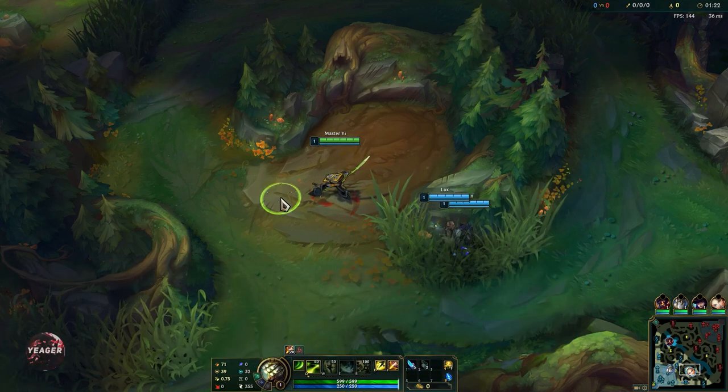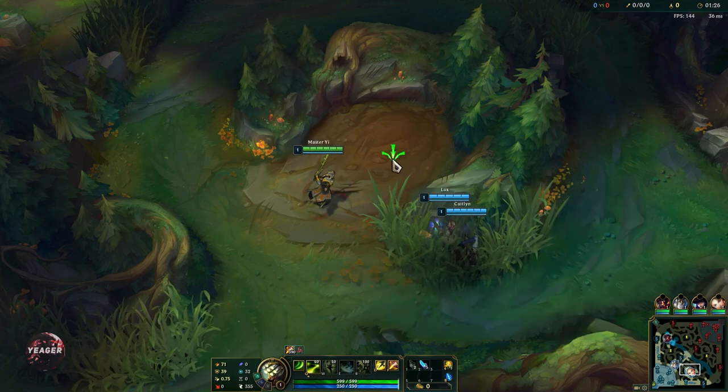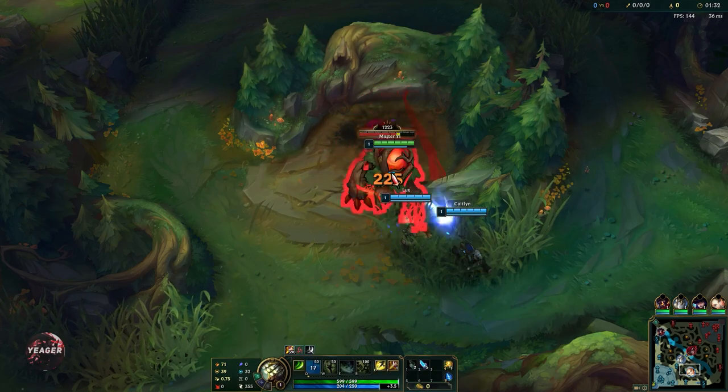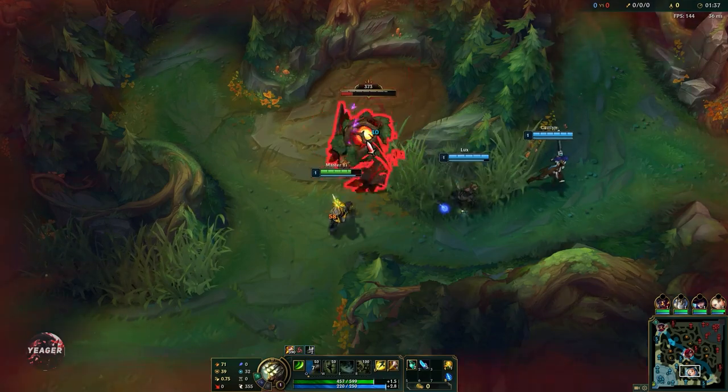When starting out with Master Yi, we want to start with Q — it's going to help us a lot when clearing out the jungle camp. What we have to do is auto attack the monster, and then use Q to block out the first auto attack. Then just keep kiting the monster camp towards the next camp.